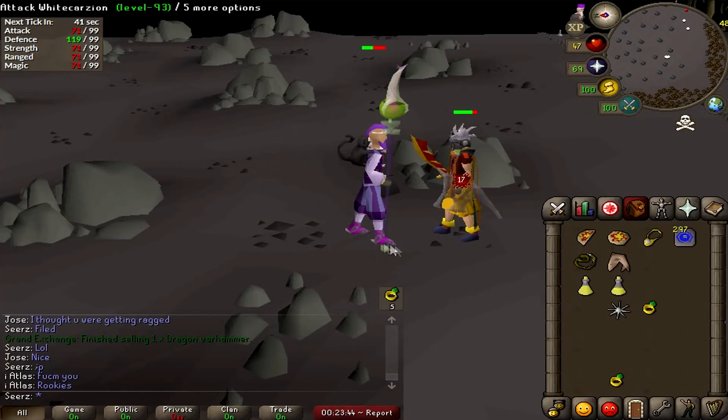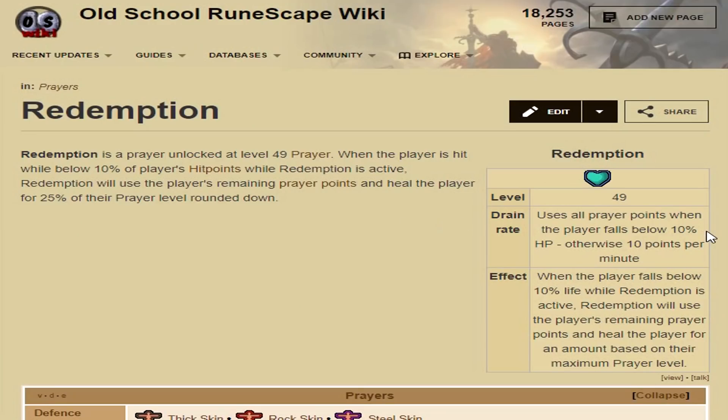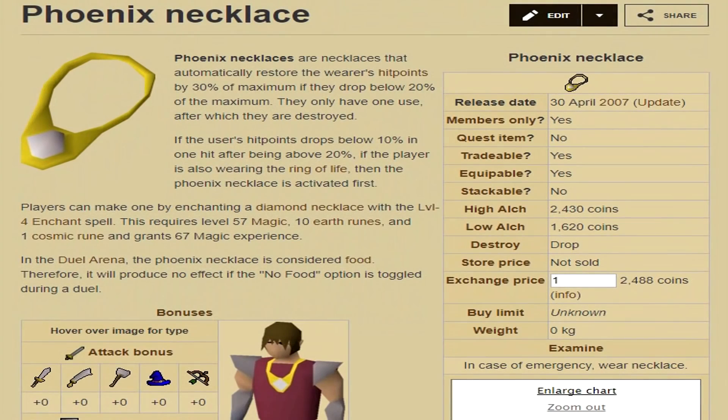In my last tips and tricks video, a couple of people recommended I use Redemption prayer combined with the phoenix necklace. I tested it at Clan Wars. When Redemption prayer is activated, if you drop below 10% HP, Redemption kicks in, drains all your prayer points, and heals you for 25% of your prayer level — so at 80 prayer, that's roughly 20 HP back. If you stack that with the phoenix necklace, which gives 30% HP back when you drop below 20%, you could get a huge combo heal of around 90 HP in one tick — that's insane.